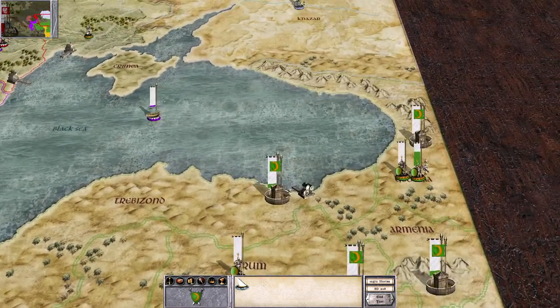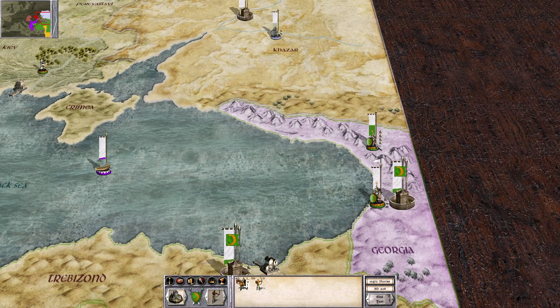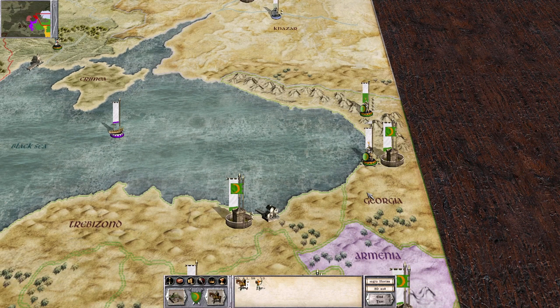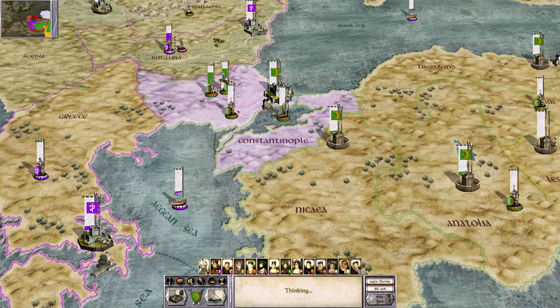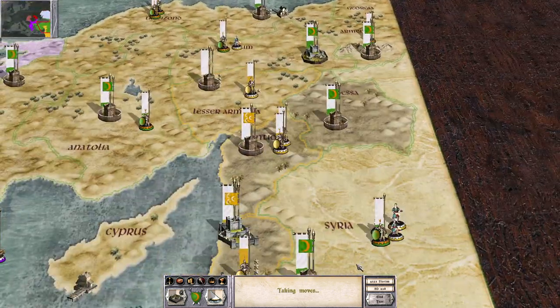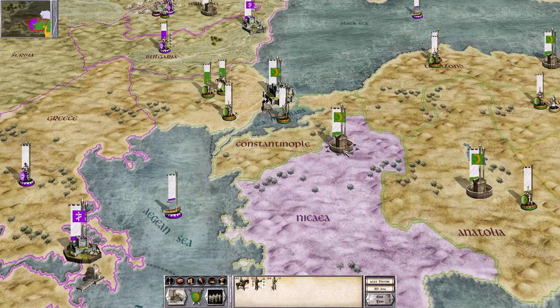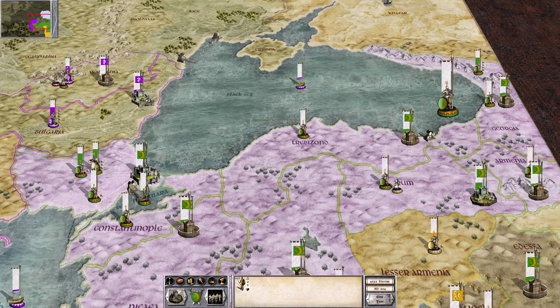I think the move is to go after some of this neutral territory. Since they have decent troops, I'll wait for these guys to arrive, bring another squad of archers, and combine forces to go after Khazar. Moving some troops to Constantinople as well.